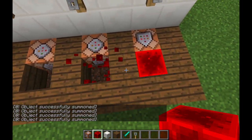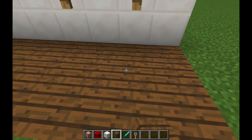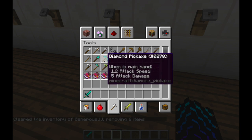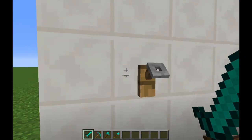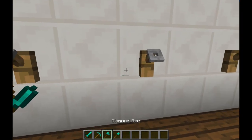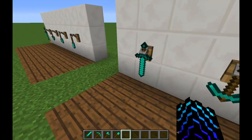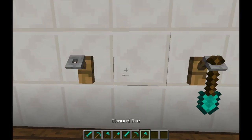Then break all the blocks, even the command blocks, and you can place your tools. I'll get my sword, pickaxe, axe, and shovel. This is important — you have to place the tool in the bottom left for it to work. It doesn't work on the top or the side of the rack, just the bottom left. And there you go — one working tool rack where you can take off and put back items.